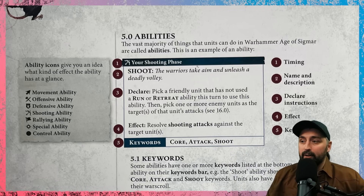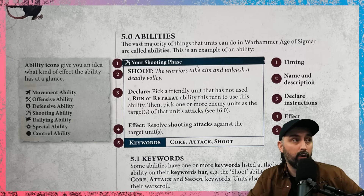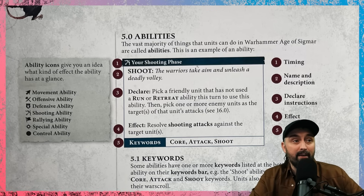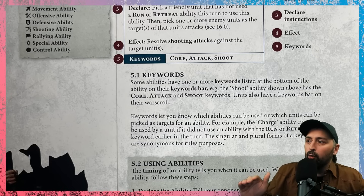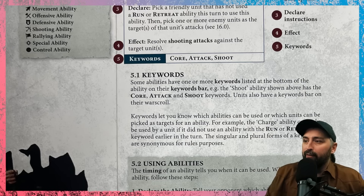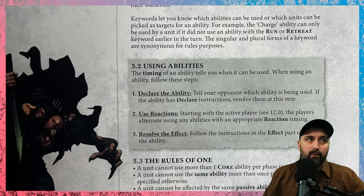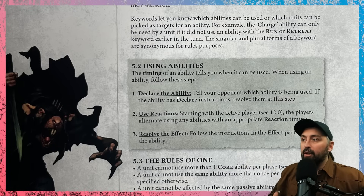The timing of using abilities follows three steps: declare the ability, use reactions, then resolve the effect. Tell your opponent which ability you're using and resolve any declare instructions. Then, starting with the active player, players alternate using any abilities with an appropriate reaction timing. Once reactions are done, resolve the effect.